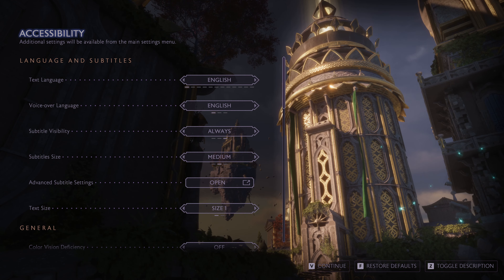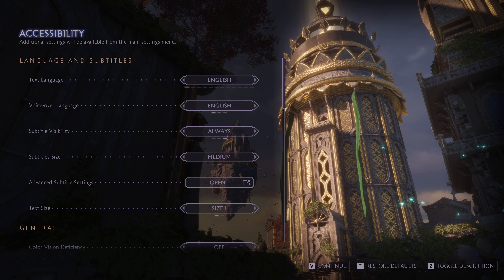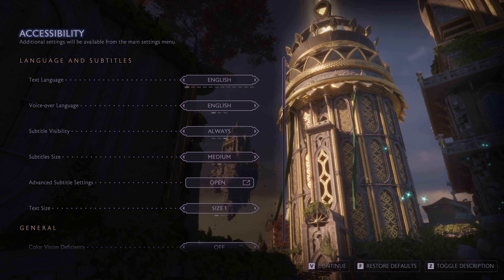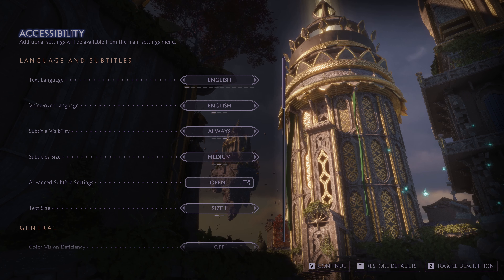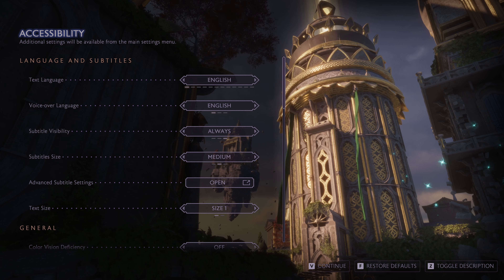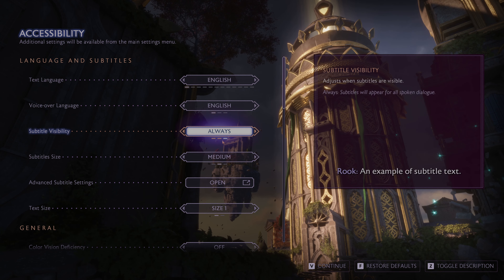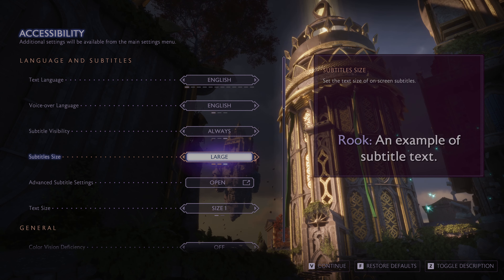Good evening ladies and gentlemen! I am Yuzral and welcome to Dragon Age Veilguard — going completely from cold, literal first boot. It has done its shader cache, and I've clicked once on the title screen. In a fairly nice touch, it has dropped me straight to the accessibility menu, where I can change text and voice-over languages and set subtitle visibilities and subtitle size.